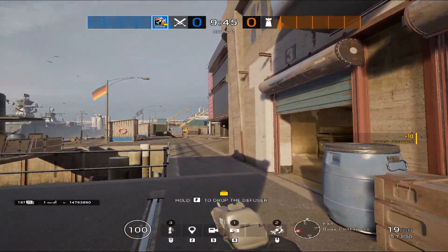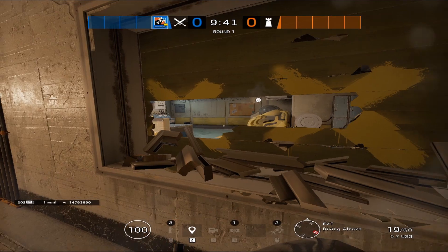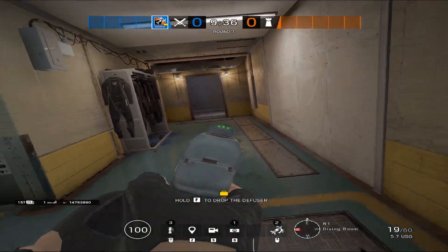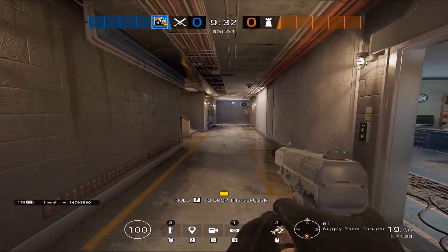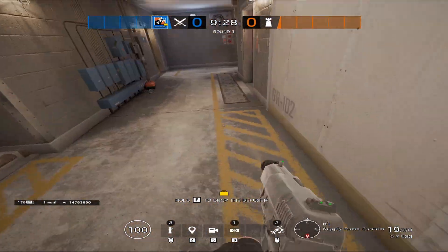All right guys, so we're going to be starting out on the basement here for canal. So we're going to hop right into this window. So right now we have a diving room here. This is your diving hallway, which leads into your supply hall. Or a lot of people could just call this main hall because this is going to be your main stairs and this will be main hall.